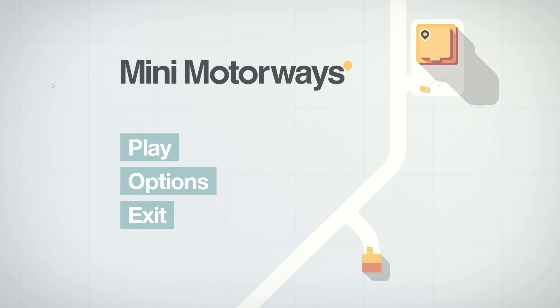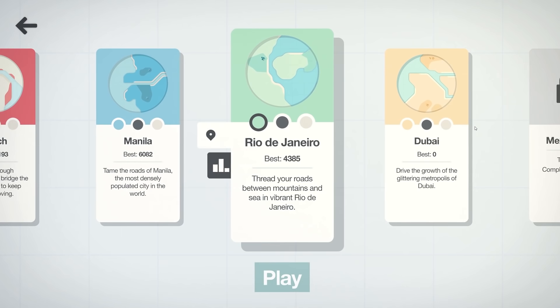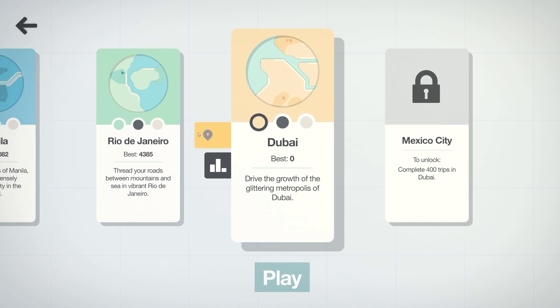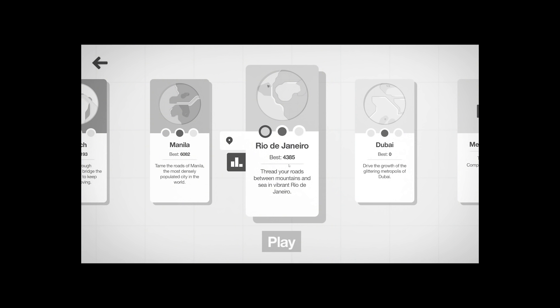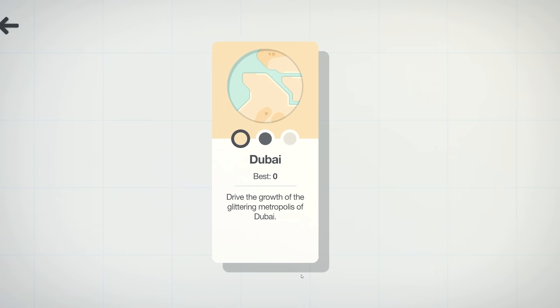Hello fellow engineers and welcome back to Mini Motorways. The game's had an update and things work a little bit differently now, but we're gonna continue our journey. Last time we got a pretty good score in Rio de Janeiro — that's the most British way you could pronounce that. But today we're heading to the Middle East and we're gonna try out Dubai. So let's get involved.